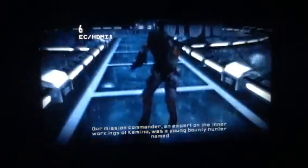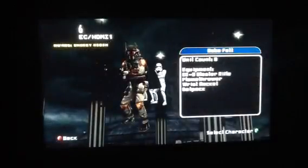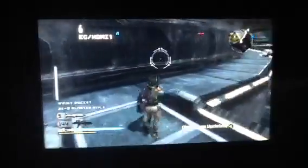The mercenary on Kamino was a young bounty hunter named Boba Fett. So, playing as Boba Fett on the job right now. Boba Fett has been chosen to lead a small task force into the Kamino cloning center. His familiarity with the center's layout and access codes will give us the element of surprise.